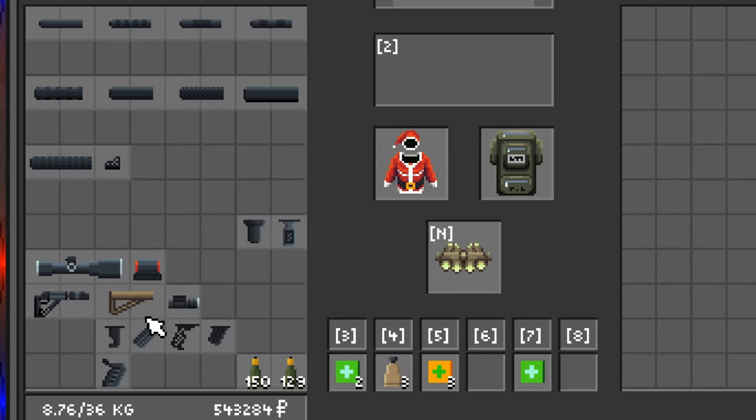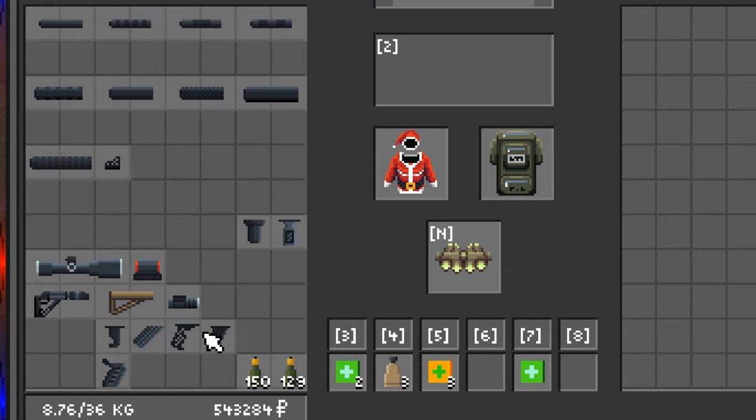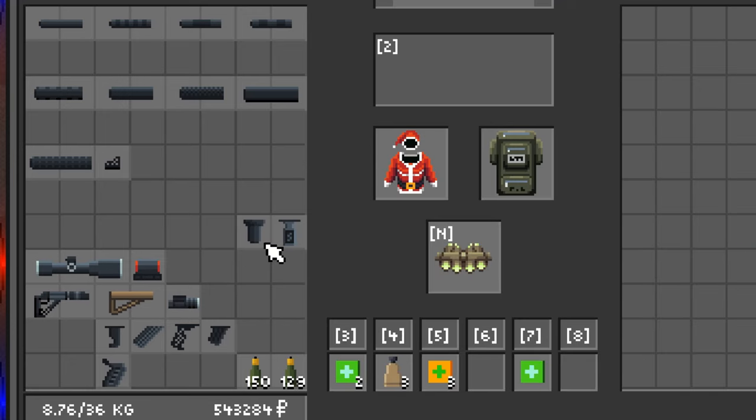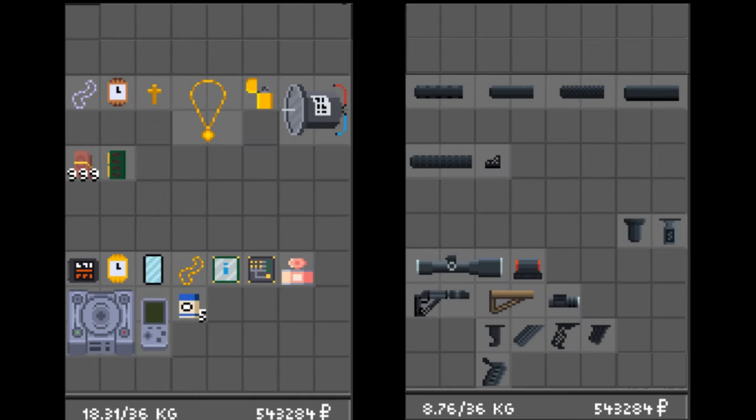I might have missed something in this list but this is what I could find. For lights and laser attachments, none of them are worth picking up except for the modern tactical torch. For foregrips, every single foregrip is worth picking up except for these two. For pistol grips, the best ones to look out for are those with TR-15 in the beginning of the name — those are the only pistol grips I'd recommend. So these are all the items you should be prioritizing.